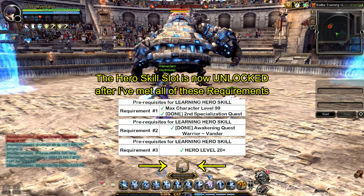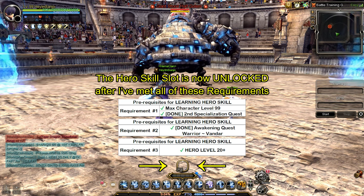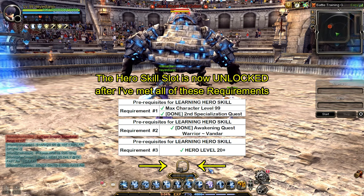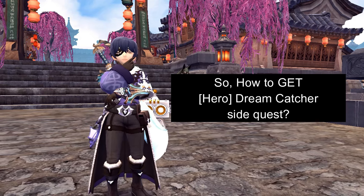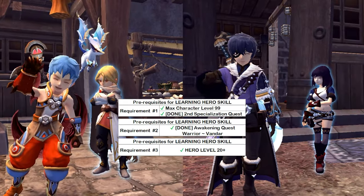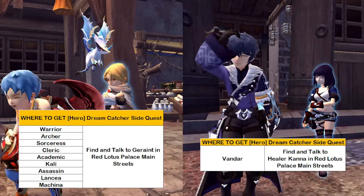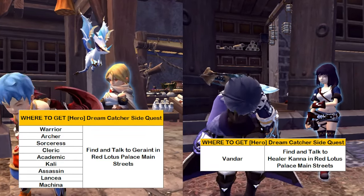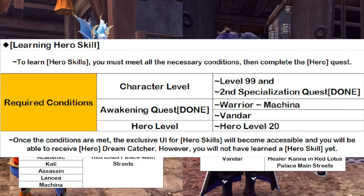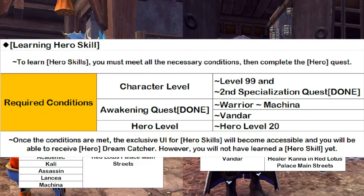If you've met all of these requirements, you will now see the blank slot for hero skill in the top middle of your skill hotkeys, and you will now be able to accept the Dreamcatcher side quest to unlock the base hero skill. How do we get the Dreamcatcher side quest? If you've already met these requirements, you will now be able to receive the Dreamcatcher side quest from Geraint for these classes, and Healer Canna for Vander class in Red Lotus Palace Main Streets. The Dreamcatcher side quest will be only available once you've met all of these requirements.